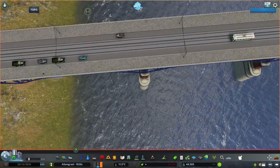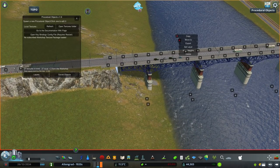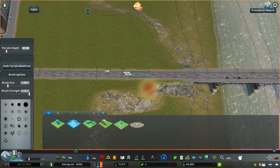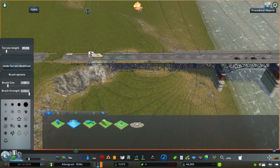First we are going to focus on finishing this steel bridge. This is the bridge that goes right into that modern area we started last time, and on the other side of the river, on the older part, it just connects to the rest of the city. It's a bridge we built a long time ago but in today's episode we are finally going to finish it.